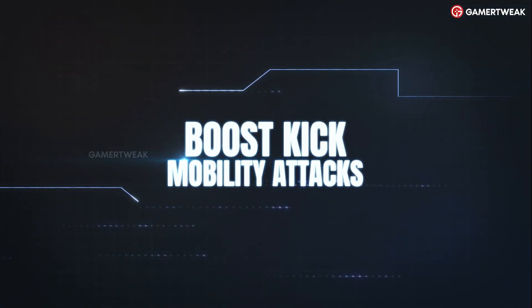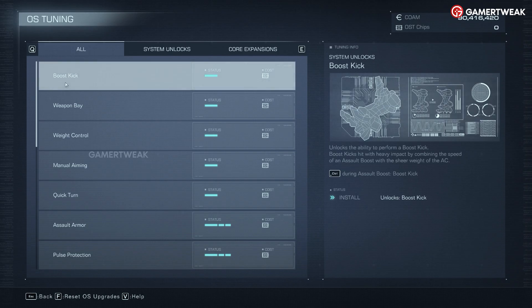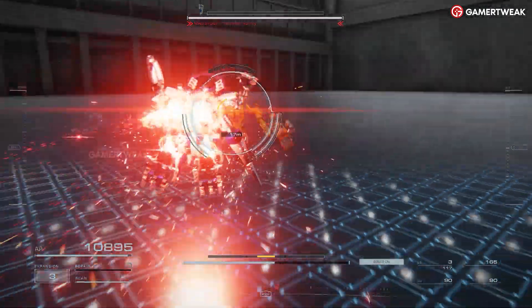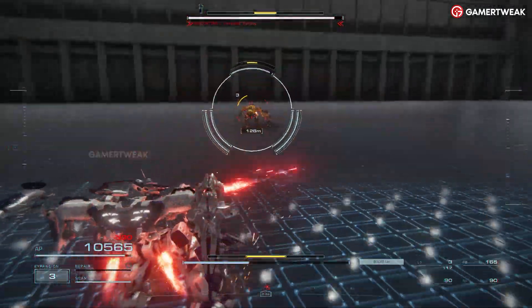Boost Kick — Mobility Attacks. The Boost Kick OS tuning unlocks a new melee attack during your assault boosts. You'll kick nearby enemies for solid damage and increase stagger buildup. The Boost Kick opens up new offensive options.